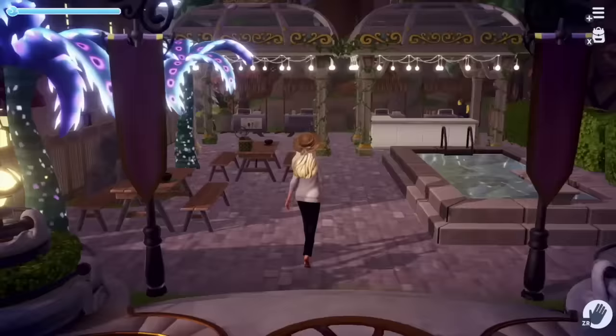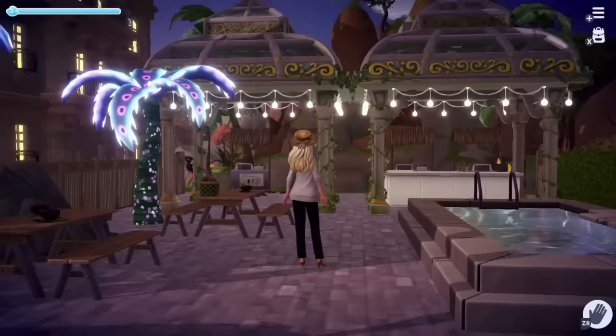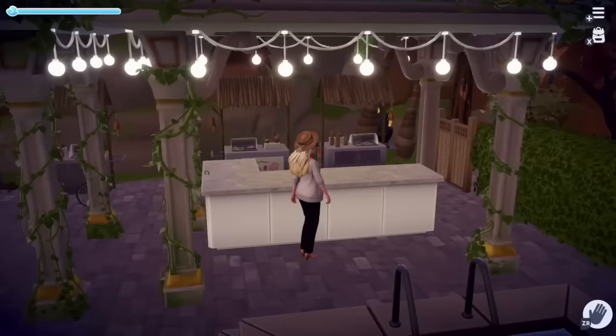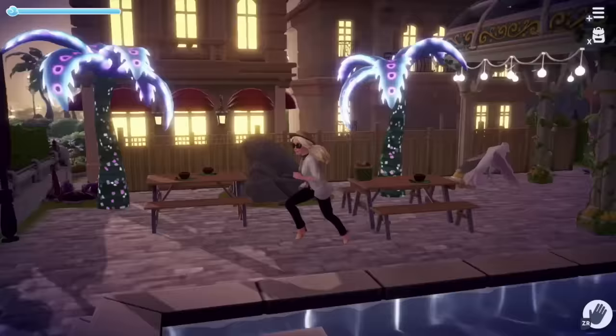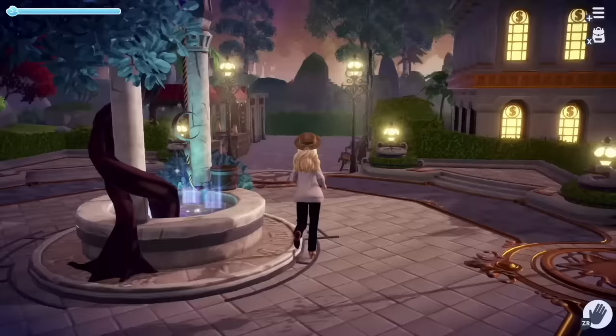Moving on but keeping to the left side of my plaza — if you go up towards the castle and to the left, you'll find an outdoor public pool. As soon as I saw the swimming pool item could be crafted, I knew I needed to have it at least once. Then as soon as those glowing palm trees showed up in my store, that's how this area was born. We also have a little bar over here with ice cream carts.